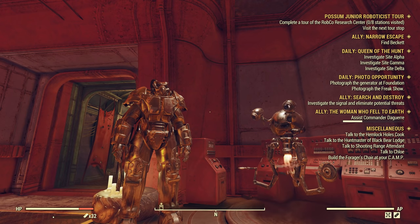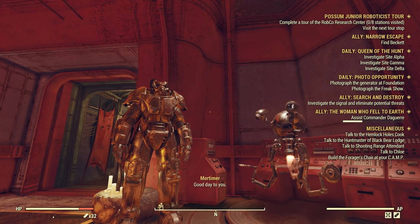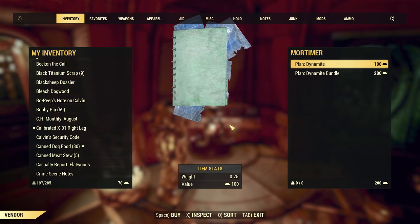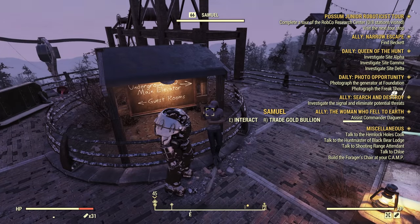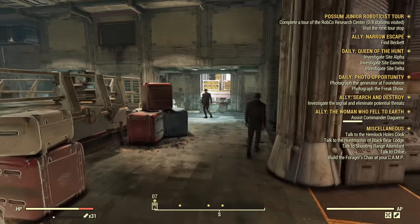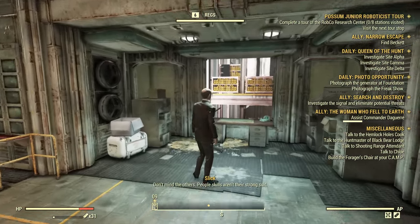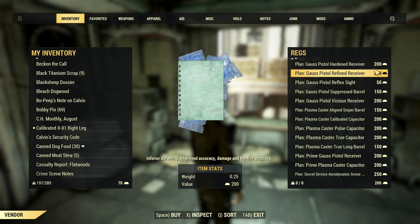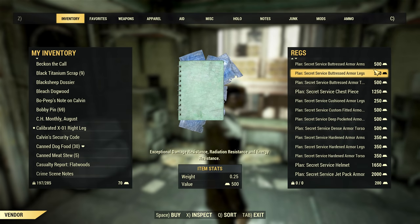Gold bullion is the currency that you unlock at the end of the main Wastelanders storyline, and you use it to buy stuff from either Mortimer, the raider vendor, Samuel, the settler vendor in Foundation, or Rex, who is kind of the main vendor with the most stuff. You find Rex in Vault 79 — just exit the elevator, go down the stairs, turn left, and you're looking for a bald guy with glasses.